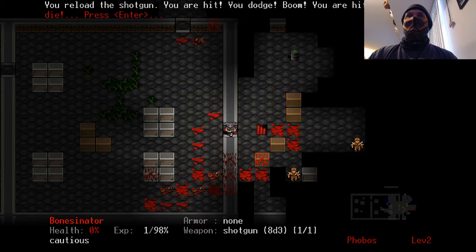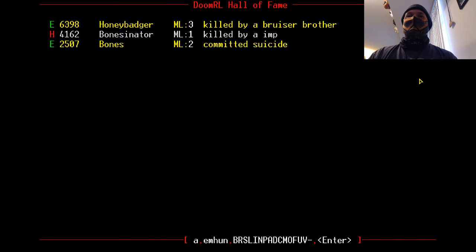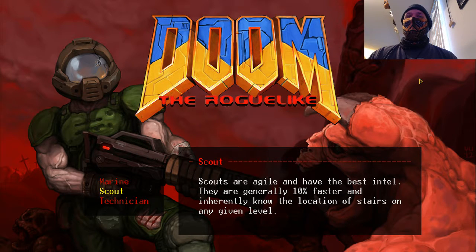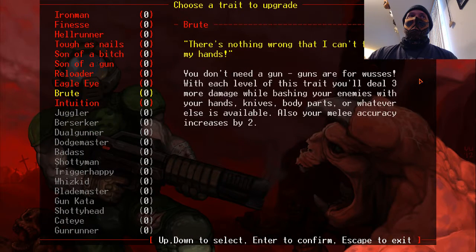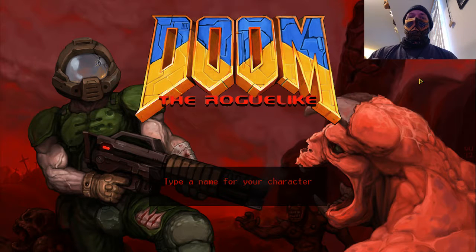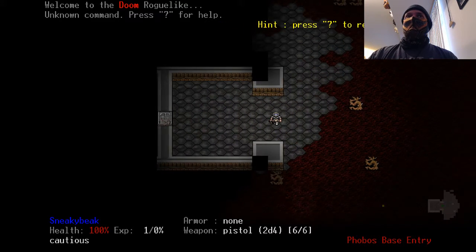One last one — let's try one I've never tried, which is being a Scout. Already here we've got Intuition. Let's see how that does. What's on my guy? Sneaky Beak. Phones Mach 3, Sneaky Beak. Here we go. I can already see right there is the exit to the level.